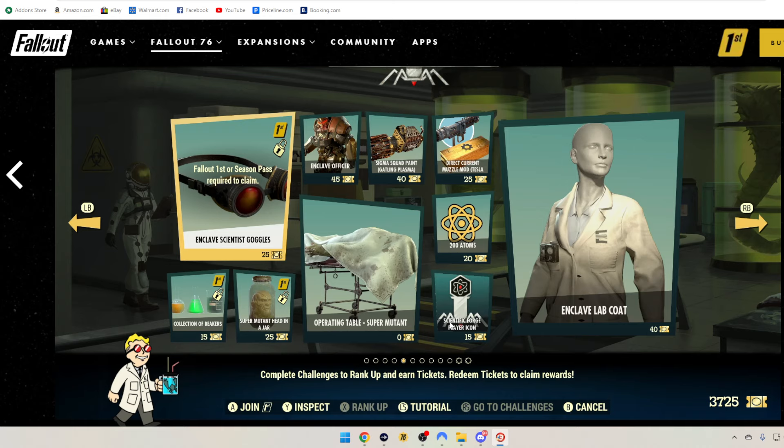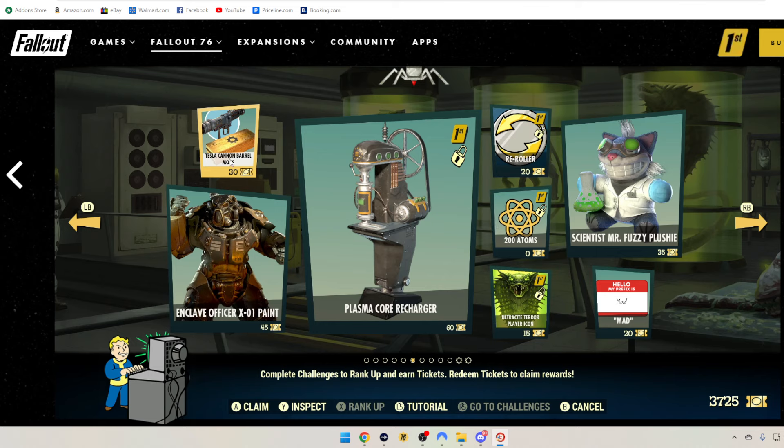200 Atoms, 20 tickets. Scientific Forge Player Icon, 50 tickets. Zero tickets for the Operating Table — Super Mutant hand sticking out over there. Then we've got the Enclave Lab Coat for 40 tickets. Tesla Cannon Barrel Mods, 30 tickets. Enclave Officer X01 Paint, 45 tickets — Fallout 1st only.